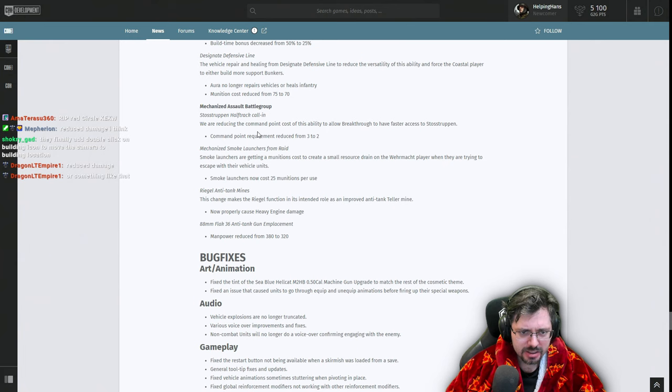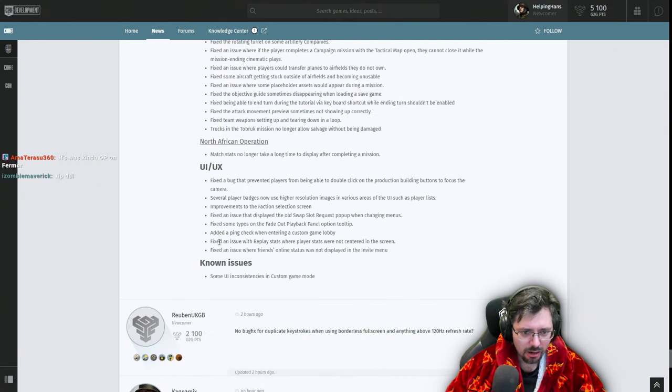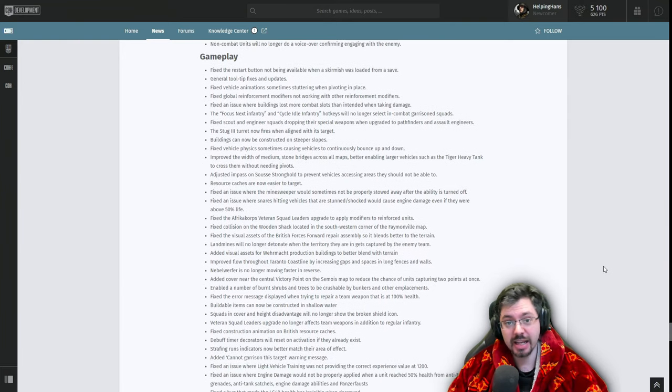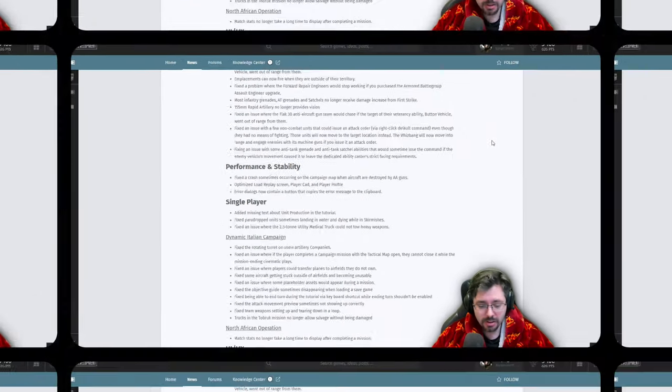The Mechanized Assault's command point reduction has been improved — you get it faster. Smoke launchers from raid now cost munitions. The Regel likely causes heavy engine damage now. The 88 Flak emplacement cost has been reduced by 60 manpower, which is significant. That covers the main balance notes — I'll post a link to the full patch notes in the YouTube video. Now we'll jump into testing the patch in-game.